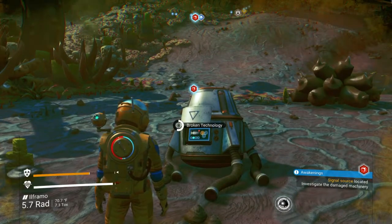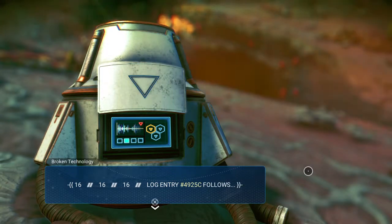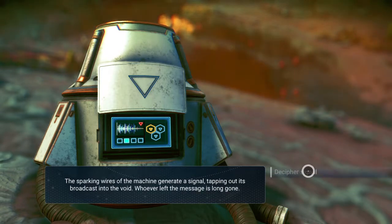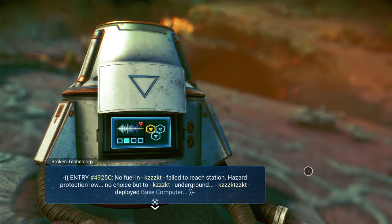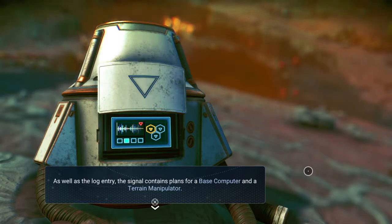Now we're going to check out our broken technology. Log entry 4925C follows: 'The sparking wire of the machine generates a signal tapping out its broadcast into the void. Whoever left the message is long gone.' Entry 4925C: no fuel and failed to reach station, hazard protection low, no choice but to go underground — deployed base computer. As well as the log entry, the signal contains plans for a base computer and a terrain manipulator. That's where we have to stop for right now. Hopefully we'll see you next time. If you liked what you saw, give me a thumbs up and maybe hit subscribe. Thanks for watching and fly safe.